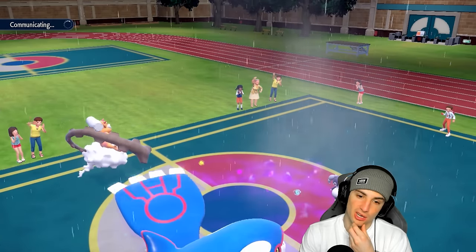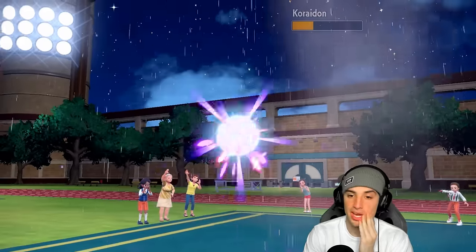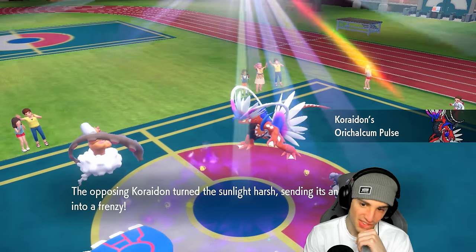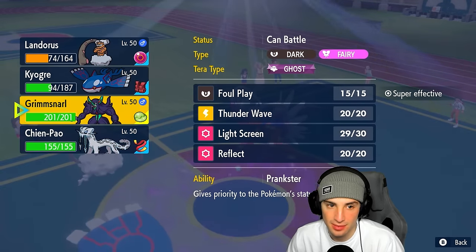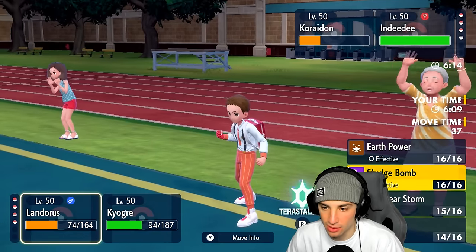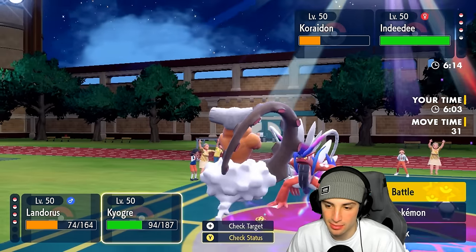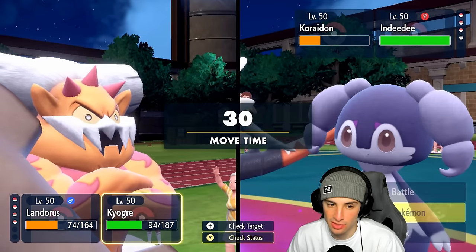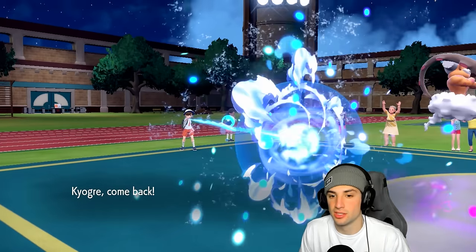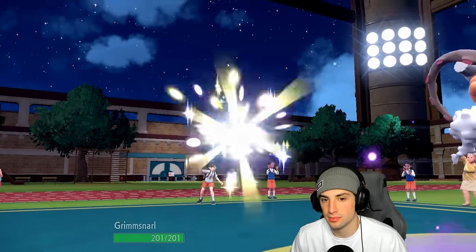Lando's on the field with Koraidon coming back out — looking tough. Do I try to land a Sandsear Storm? If it hits that KOs. I'm going to swap Kyogre out for Grimmsnarl and would love to get off a Reflect. Dragon Call finishes off Lando — no big deal. Indeedee goes for Dazzle Gleam but Grimmsnarl soaks it well with Light Screen. Now I swap right back into Kyogre with Special Attack back to normal.